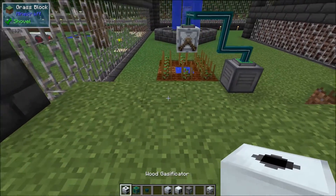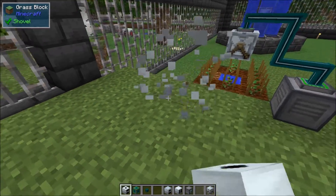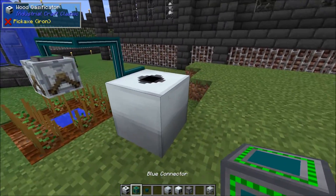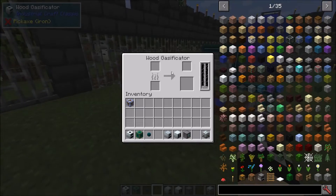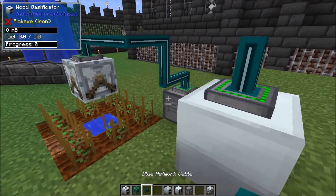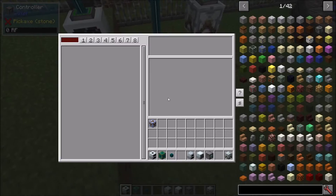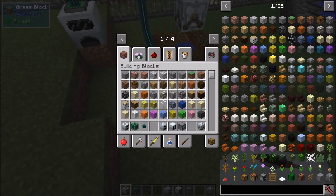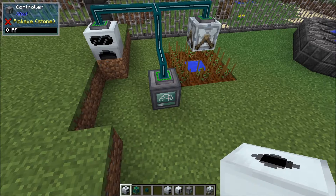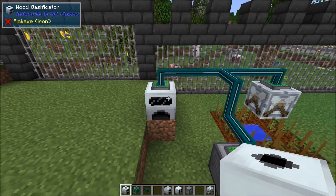We're going to set up a few wood gasificators. You can use electric if you want to, but the standard wood gasificator actually creates more wood gas — that's the reason we're going with this one. We'll run our conduits onto the top and configure the insert line so that only wood is able to go into the wood gasificator.